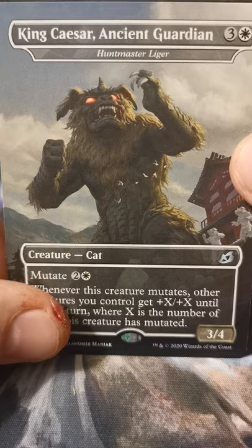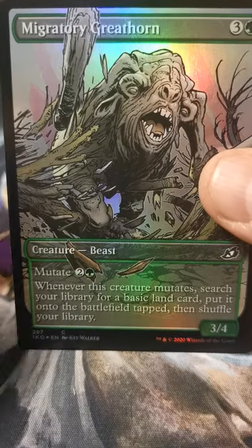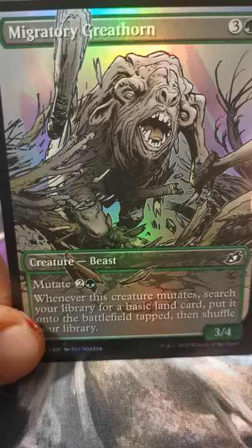We got King Caesar, Ancient Guardian. Hunt Master Laggers — not to be underestimated. And the ugly foil Migratory Greathorn.